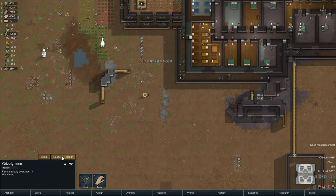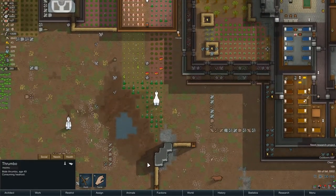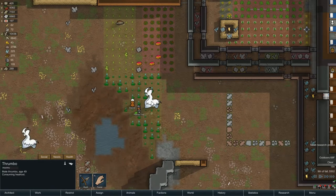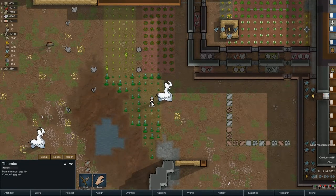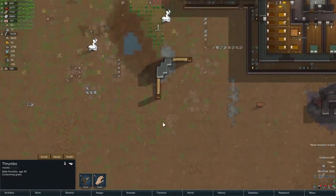We've got a bear that is not getting excited. We have a Thrumbo that is eating our heel root. I think we're going to leave these alone, though. They're planting - I thought they were feeding the wild Thrumbo. There's probably no chance to tame a Thrumbo, and I'm sure Rabbit would probably lose his head if he did. I said nah, I'm not going to do that.